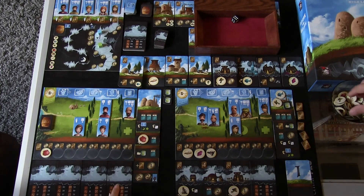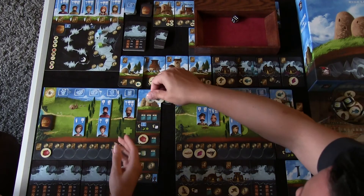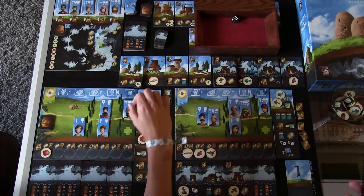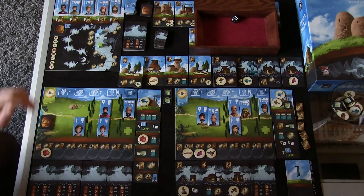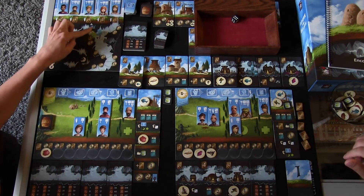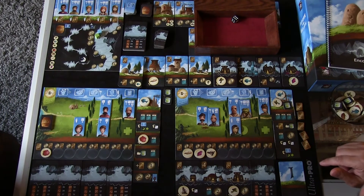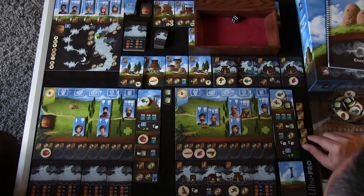I'll help him escape for Explore 4. I rolled a three, so I expend my lone explorer into the injured pile since he's standing there all by himself. For helping him escape at Explore 4: two fish, right into my inventory — but minus two reputation. I go down two on the reputation track.